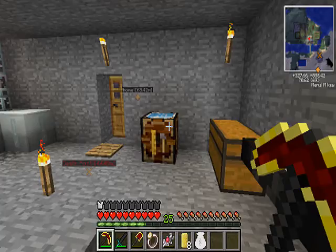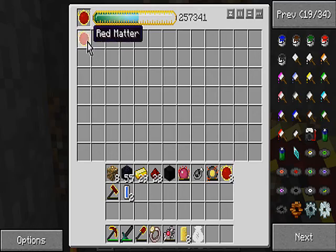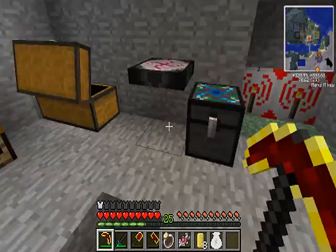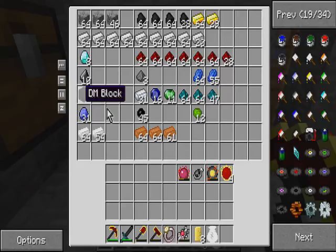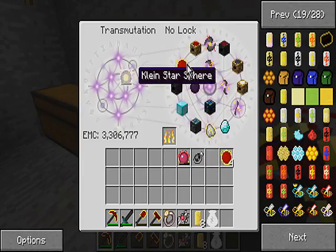Almost forgot about this — and there we go, the dark matter — I mean red matter hammer. Now I need to get four more pieces and I only have three right now. When those last few pieces come in, we're gonna upgrade this to its final piece. Let's get rid of this dark matter block and put it over there. I need at least one million EMC and I have it, so let me go ahead and buy this.